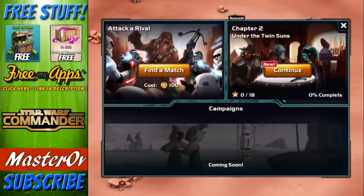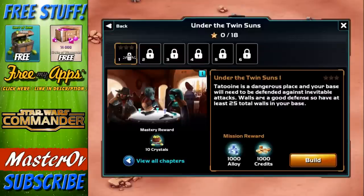From here we can attack either real people on the left - attack their bases - or we can do the chapters. We're currently on chapter two. Chapter one was basically getting you into the game. We're going to start chapter two, which is 'Under the Twin Suns.' If we win this we get 1,000 alloy, 1,000 credits, and if we master it we get 10 crystals.